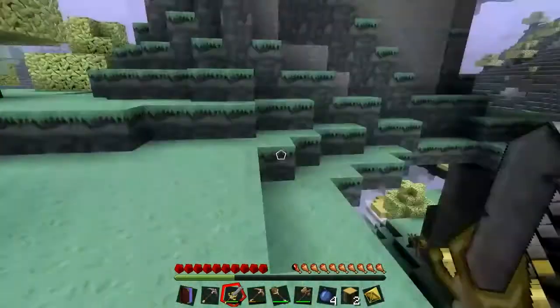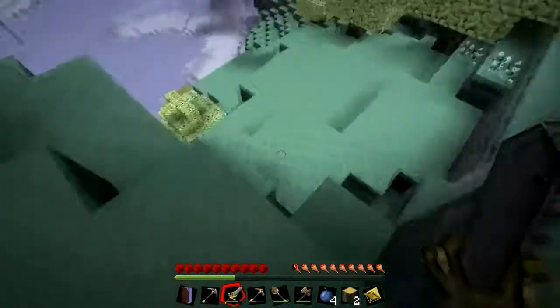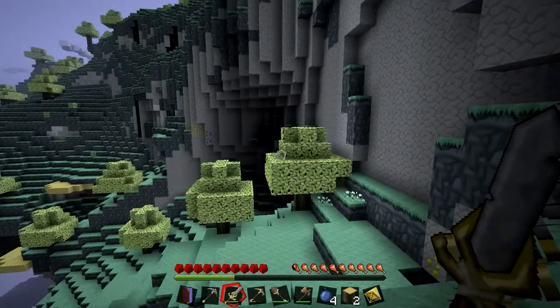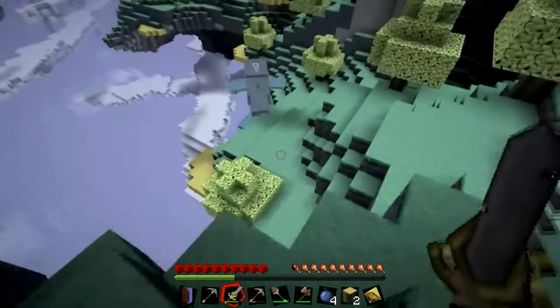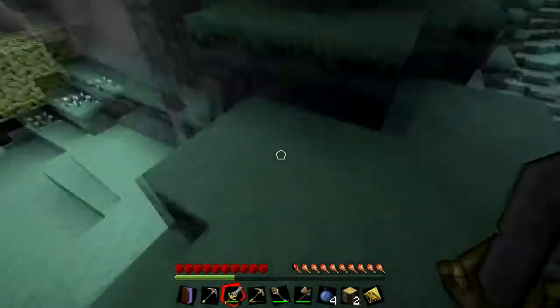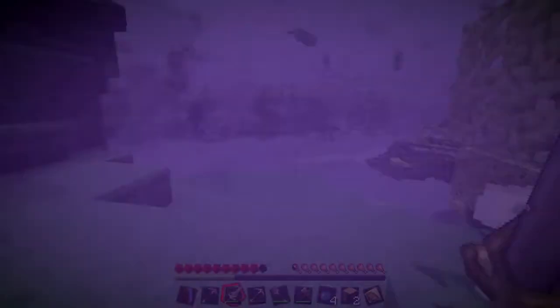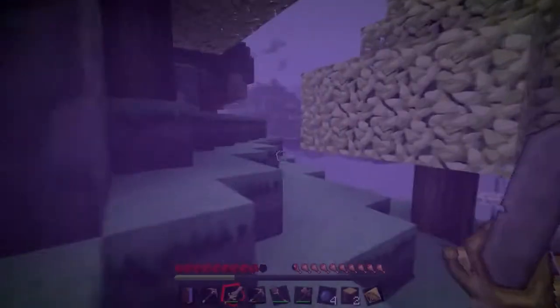That was easier than I thought. I've got some petals there — some ambrosium I think dropped from him as well. I'm looking for a bronze dungeon while I'm at it; the entrances are just like a square hole and they can be anywhere. There's some ambrosium right there. They shoot like a poisonous arrow at you — you've got to watch out for that.